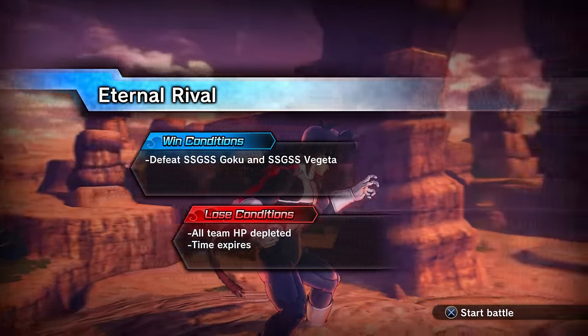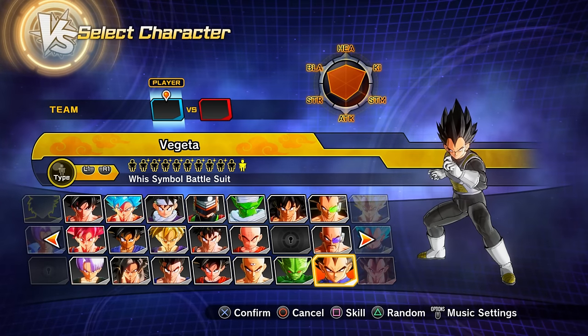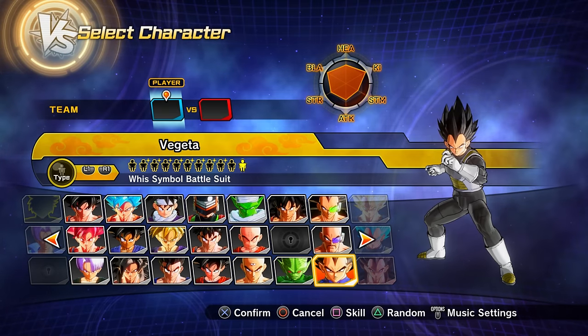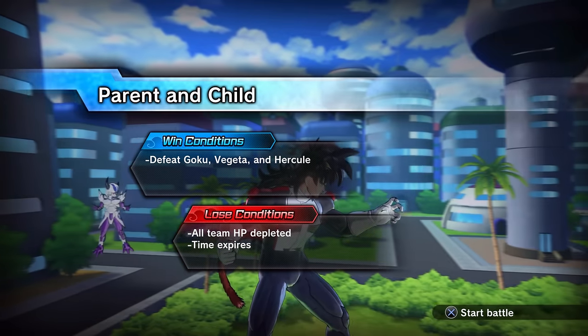Clearing parallel quest 76 (unlock by clearing PQ 75) gets you preset 18 of Goku and preset 11 of Vegeta — also known as the Saiyan Beyond God presets of Goku and Vegeta.